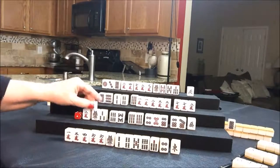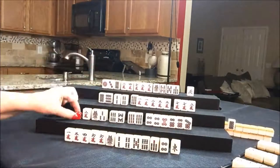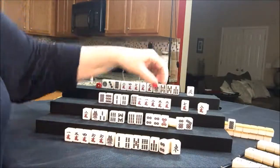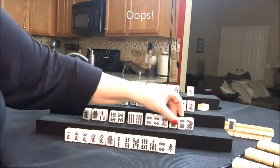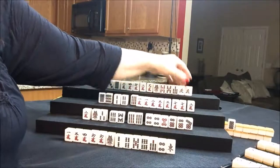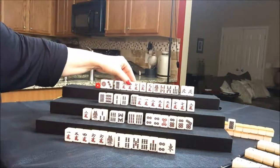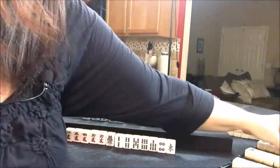Let's draw for South — four dot. Let's discard the green dragon and draw for West — South, we'll discard that. Draw for North — North. You cannot have a valued pair — we're trying for all chi here. We're going to discard it.